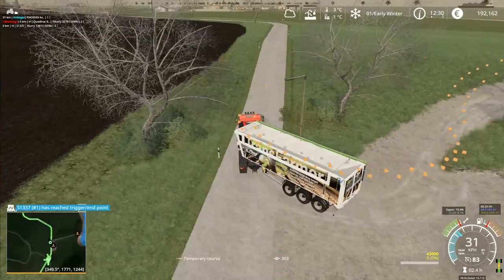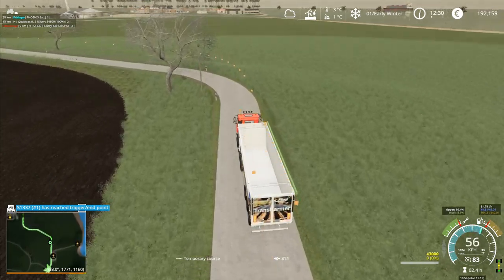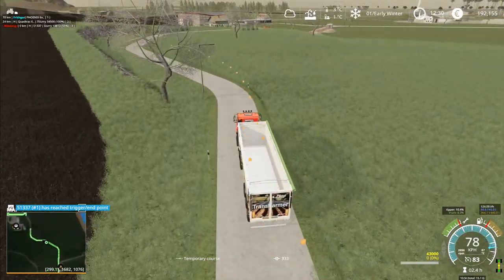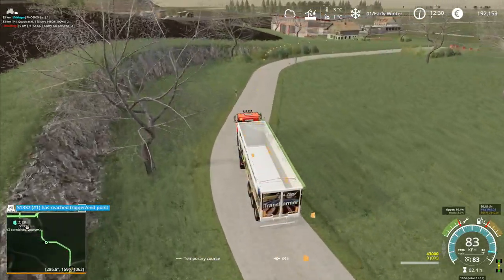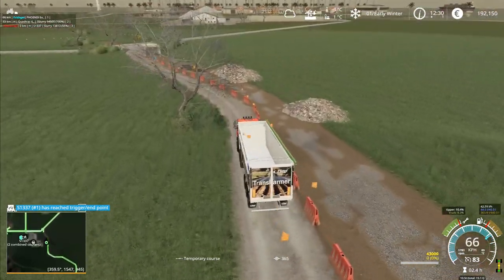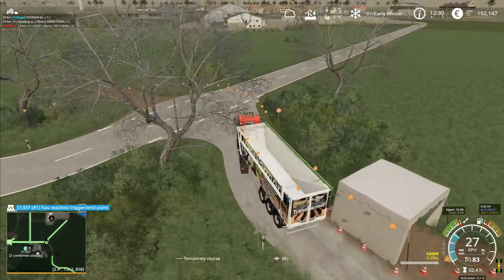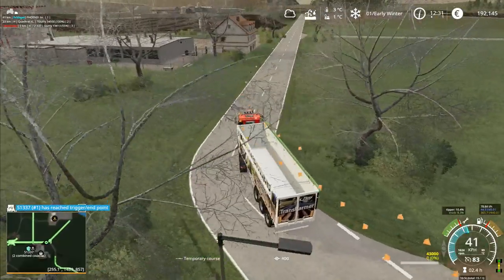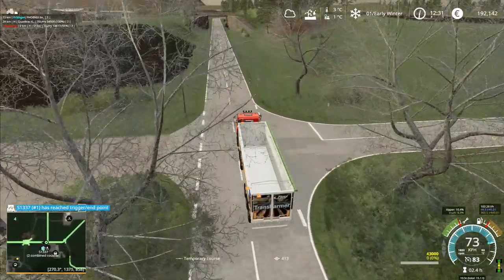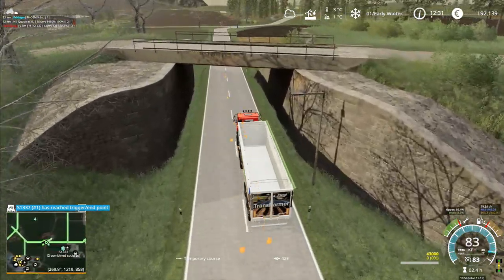S1337 has reached trigger end point — that will be the cultivator in the field. The quad track is still going, still got slurry to do. I'll check on the quad track in a minute once we get back to the yard — see how it's doing in field six, the big field. I'm also going to want that one to go do slurry on the other field beside it. It can use the same load route, and then all we need to do is set out a new course for it to do the actual slurry spreading.